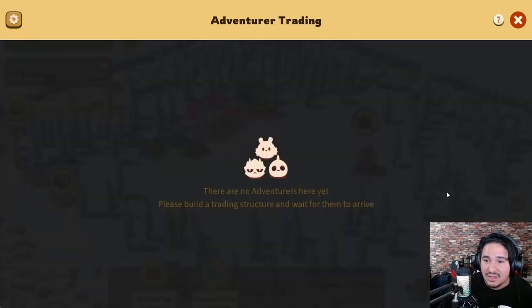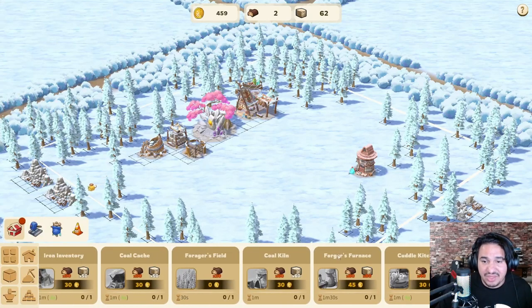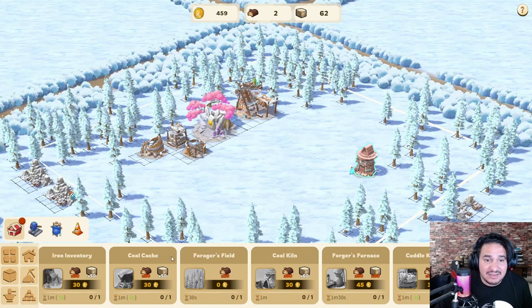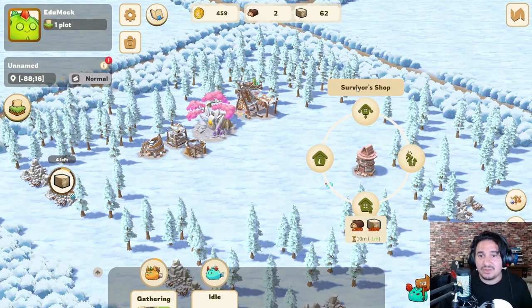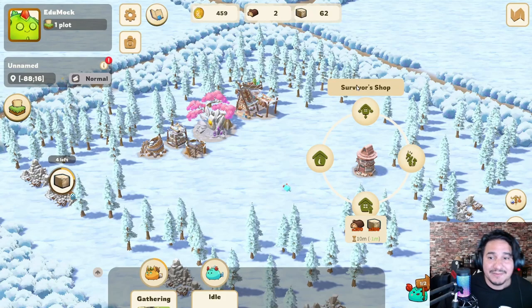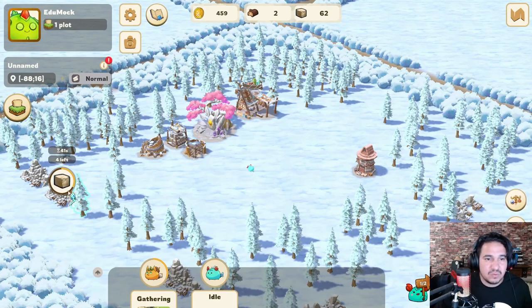I want to do this task: send five adventurers. It told me to build a trading structure and I had no idea what that is. I went over here and I can't see anything that says trading structure, so I just went for the survivor shop. I think this can actually do the trick, so hopefully that is the thing and that's what we need. We don't have wood so I might need to get that.